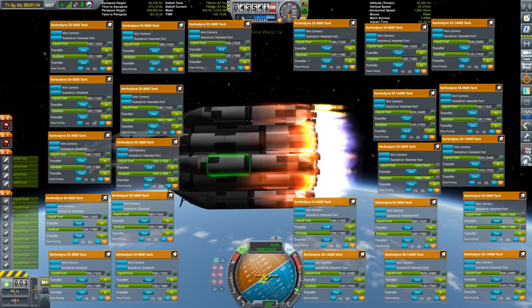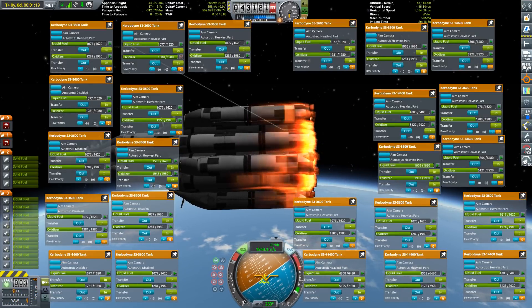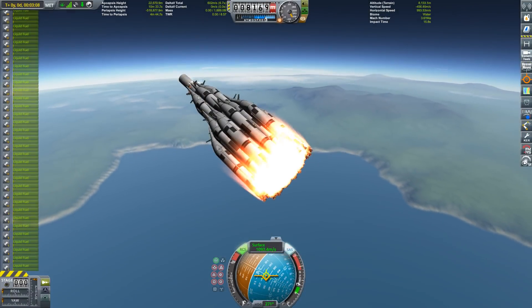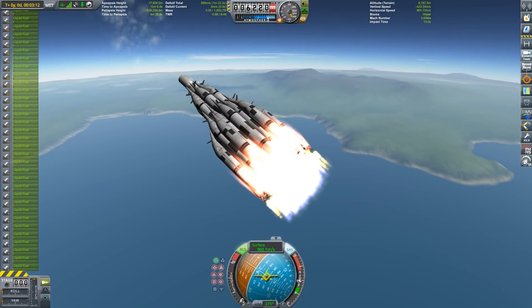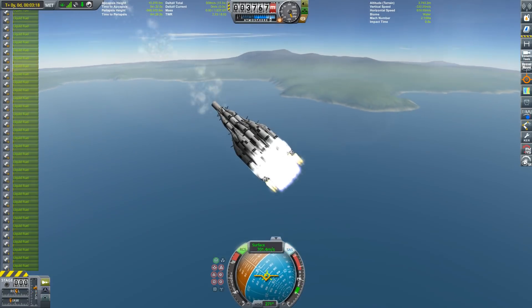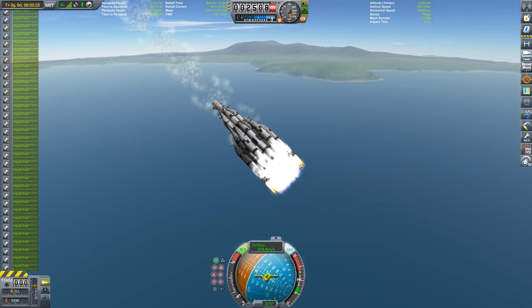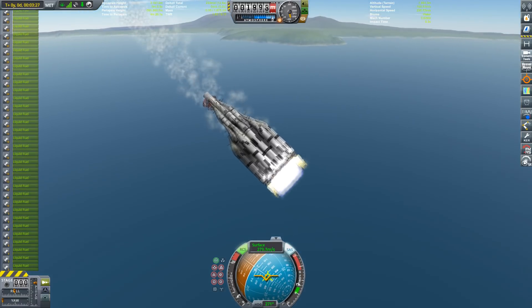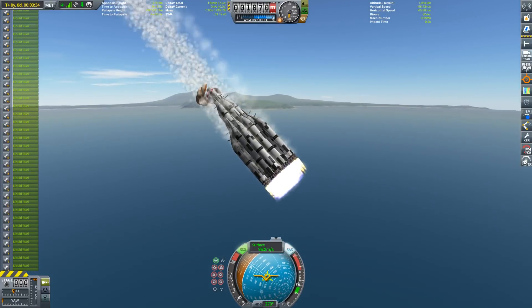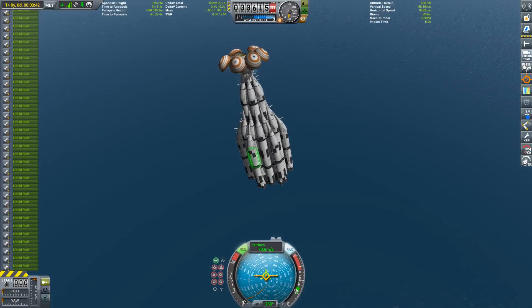The Trajectories mod is showing me where I'm going to land. I'd really like to land on land rather than water, because for some reason landing on water destroys rockets way more easily than on land, as bizarre as that may sound. We're still going to land in the water — maybe if I really get slowed down — but not this time.